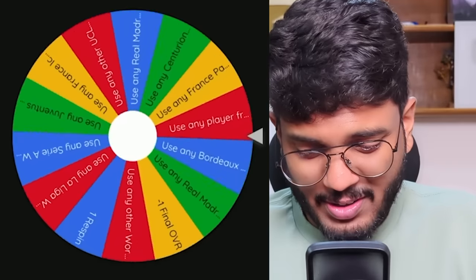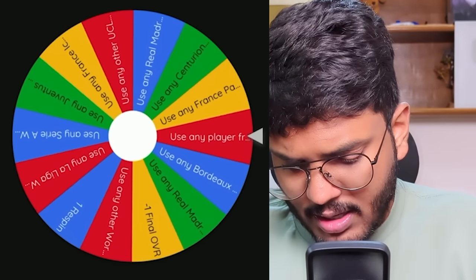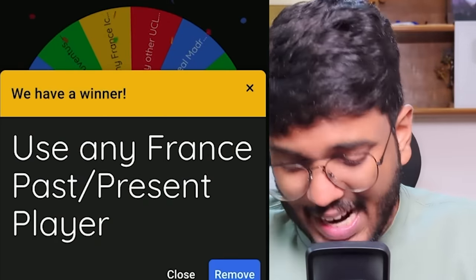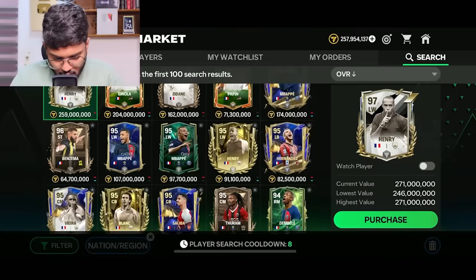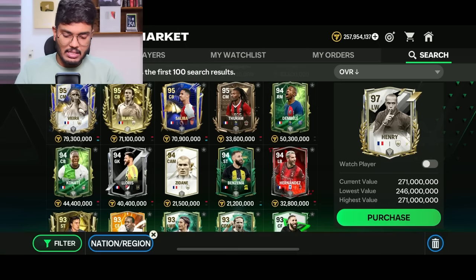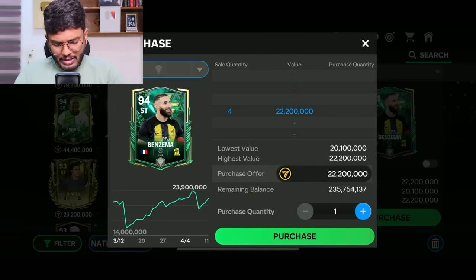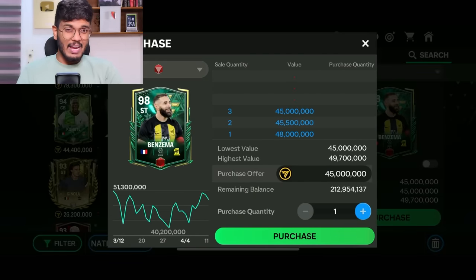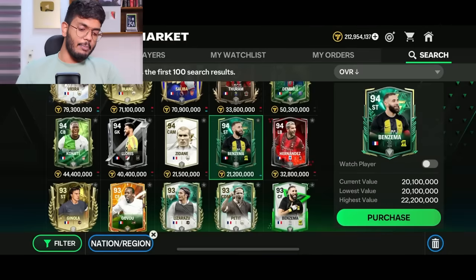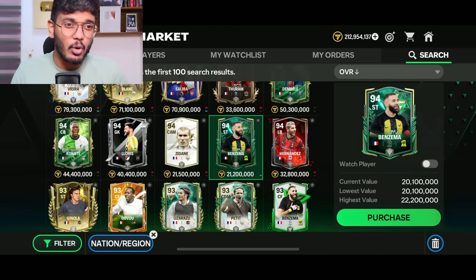Spin six - 'use any France past or present player.' I can use any French national player - loads of high-rated options but I need to be smart and pick someone high-rated but not too expensive. Going with Karim Benzema - his randon version for 45 million coins. He played for both France and Real Madrid just like Zidane, so that's a nice thematic choice. Benzema is purchased. We still have 212 million coins left for four more positions.